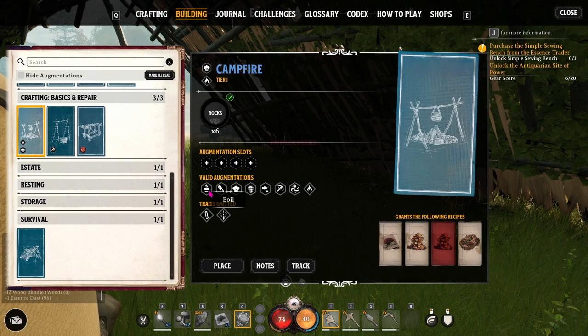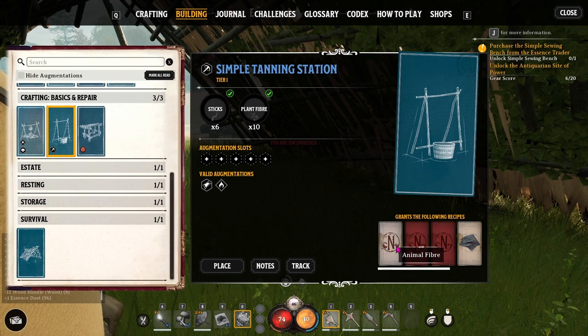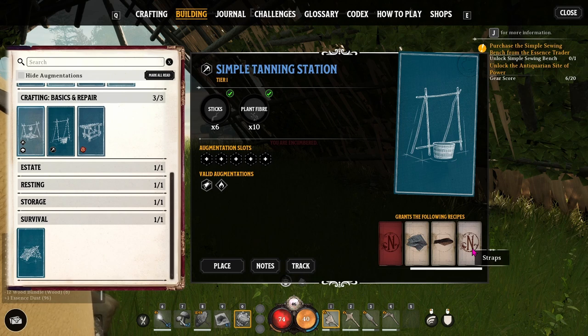The campfire can also be augmented and it gives you warmth and well lit. Look down in the bottom right corner — these cards will tell you when you build this, it grants the following recipes: healing salve, mixed plants, roasted berries, roasted meat. Those are the ones we have so far based on what I've built in the game at this point.